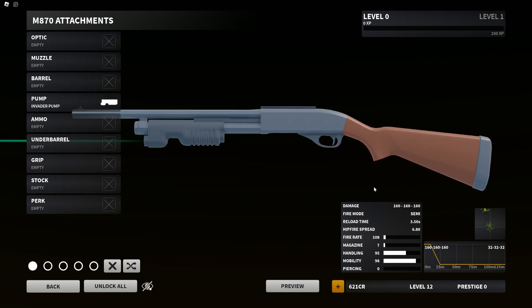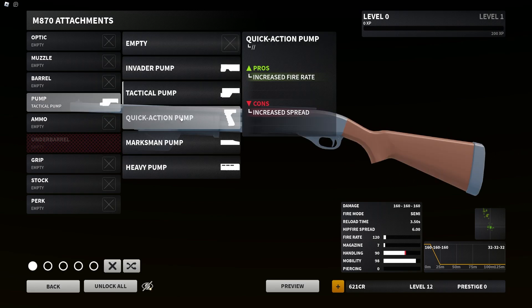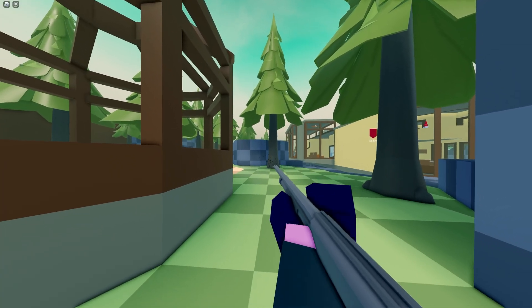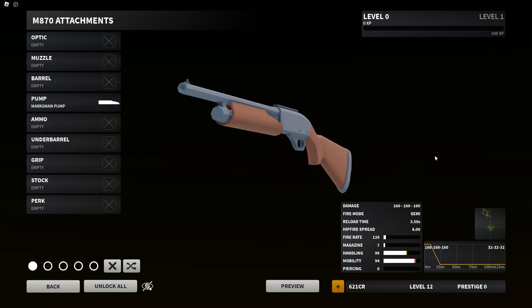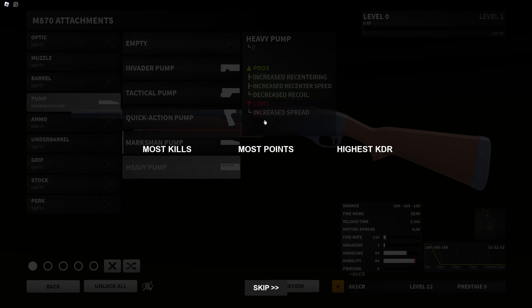Tactical Pump — decrease spread, cons increase bloom and decrease handling. Quick Action Pump — increase fire rate and increase spread. Look how fast you can shoot this thing! Next up, Marksman Pump — increase ADS, decrease ADS spread, cons decrease mobility. Heavy Pump — increased recentering speed and decreased recoil, along with increased spread.